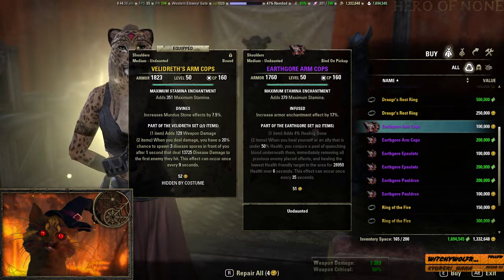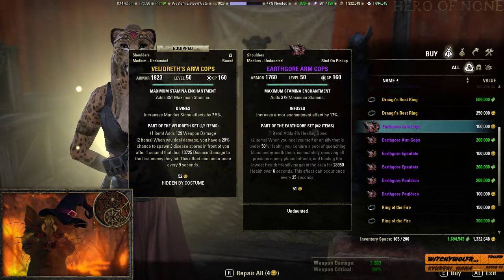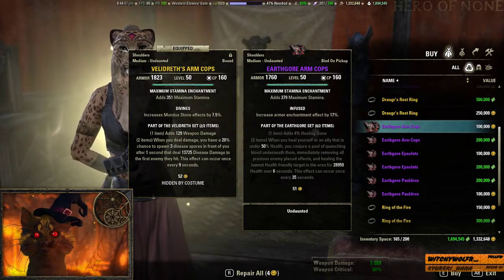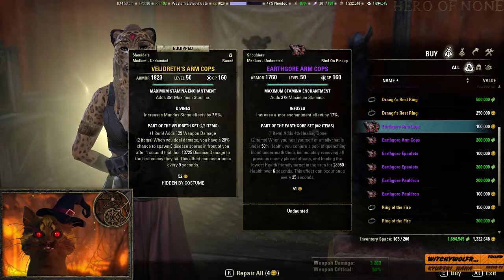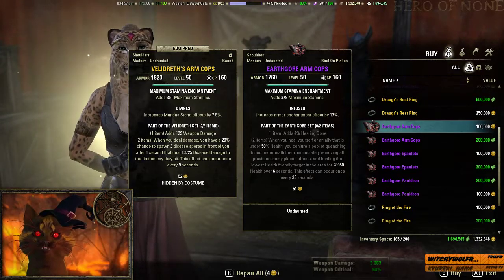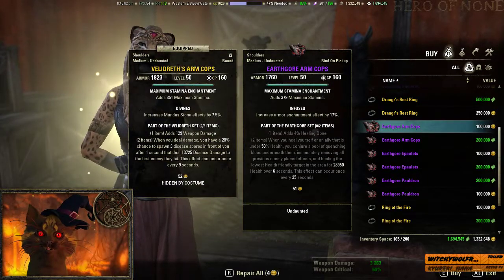Earth Core has been nerfed since this patch but it's still pretty meta if you're trying to solo against enemies or 1vX. It still heals a solid amount and also removes effects. If you want the shoulders and you don't have any keys left and don't want to gamble, maybe get it for impenetrable. For PvE it's still worth considering as well.